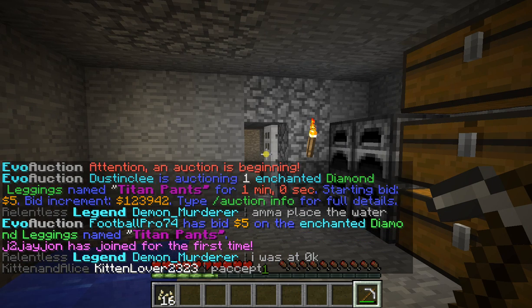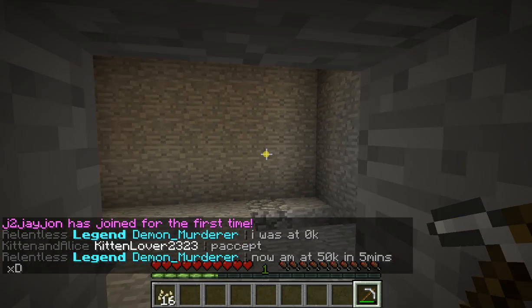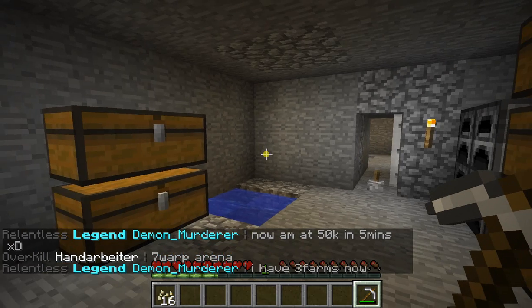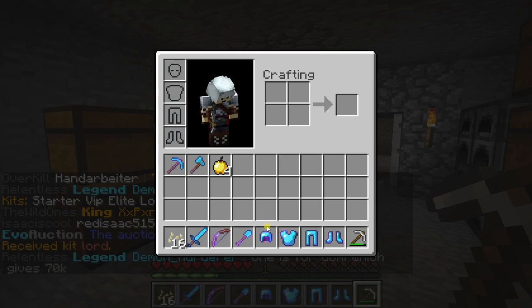That's more money than I actually have. So that guy is going to get the enchanted diamond leggings — it's obvious. He's paying $5 for Titan kit. The first thing I want to do is do all my kits. Lord first because it's the highest one. And guess what guys? Diamond armor.